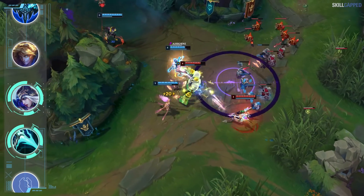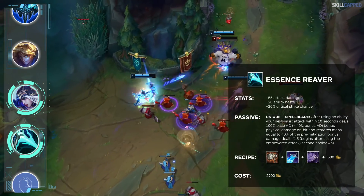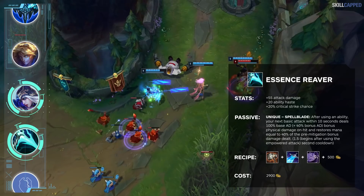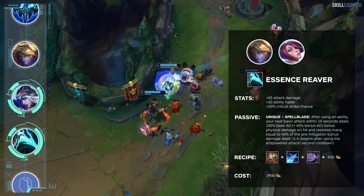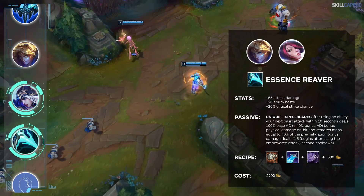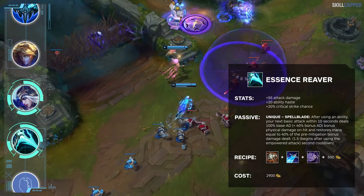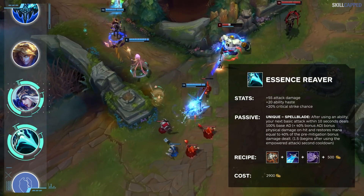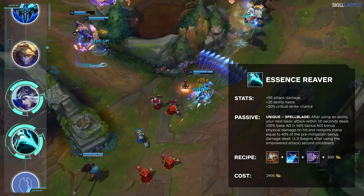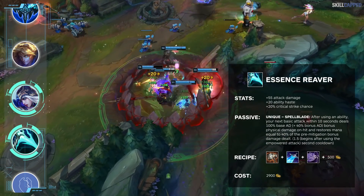Another ADC doing very well with skipping a mythic as their starting item is Ashe. Essence Reaver is just so strong at the moment to the point where it's performing best as a rush item on so many different picks. Ezreal and Fiora are the two it's been popularized the most on, and players have still yet to realize its true strength on Ashe. ER is just perfect for the champion because Ashe does tend to run into some mana issues and loves the extra ability haste — the shorter your ult cooldown, the more plays you can make and the harder you can snowball early.